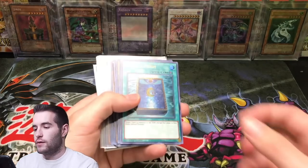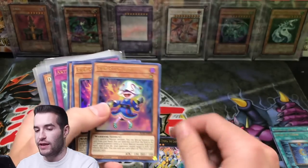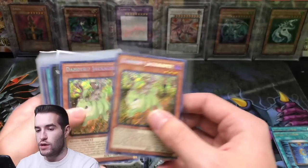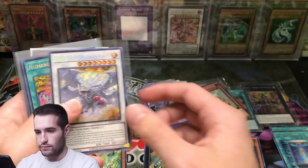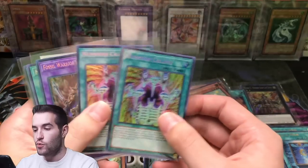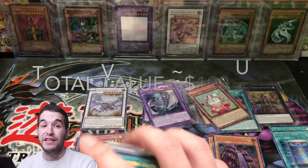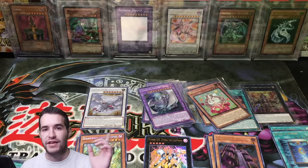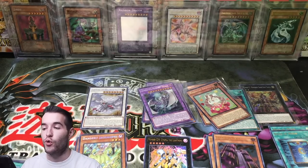Let's go over what we did get. We pulled three Book of Moons, four Numeron Walls, one Number S39 Utopia of the Lightning, three Fire Flint Ladies, two Mega Phantom Beast O-Lions, one Cross Sheep, one Artifact Sanctum, two Danger Jackalopes, one Sunya, one Fossil Fusion, two Madolce Angeli, three Chimeratech Mega Fleet Dragons, one Judgment of the Dragon of Heaven, two Numeron Callings, one Fossil Warrior Skull Knight, one Numeron Network, one Invocation, and one Chaos Emperor Dragon. Overall a pretty decent opening — we didn't get the Utopia this time, maybe we will in the future. Make sure you check out Rhyme Style's video to see if he beat us or if we finally pulled out a win. See you guys later, thanks for watching.